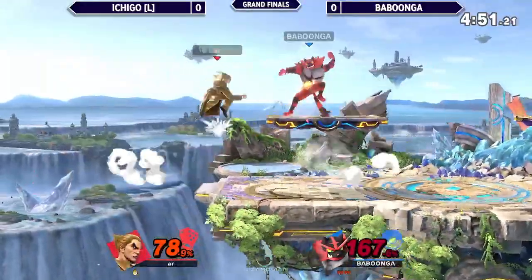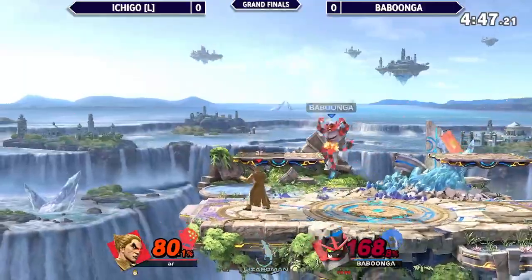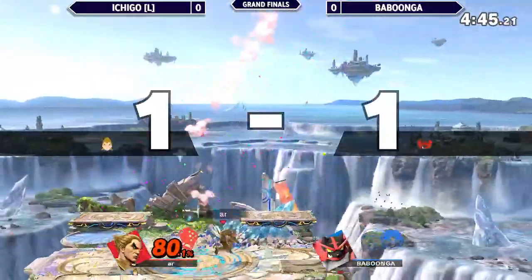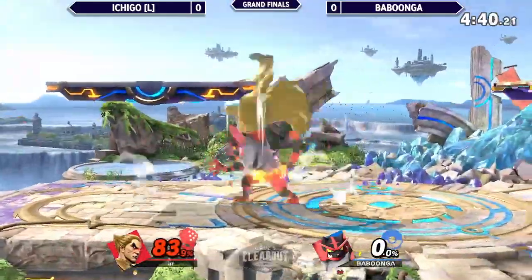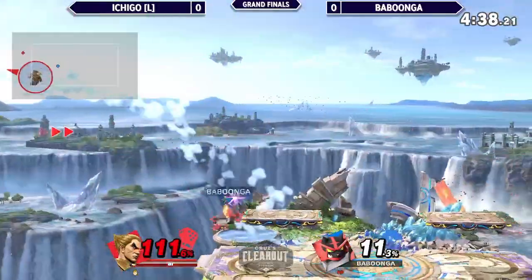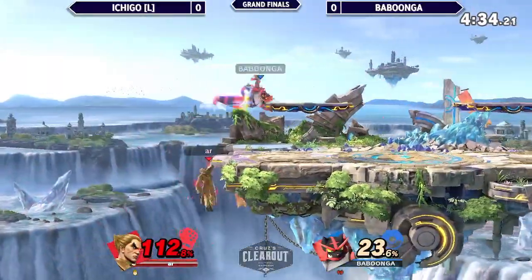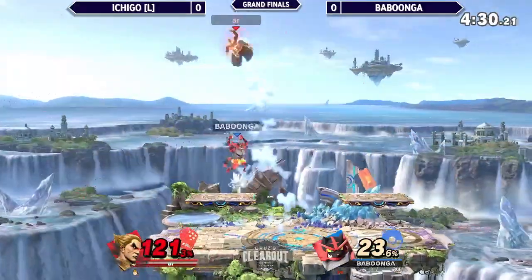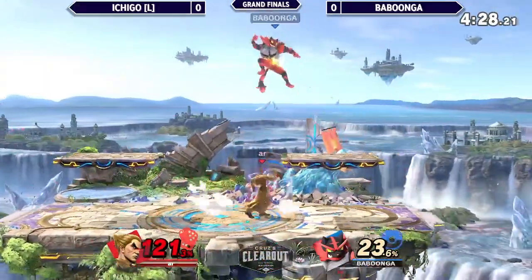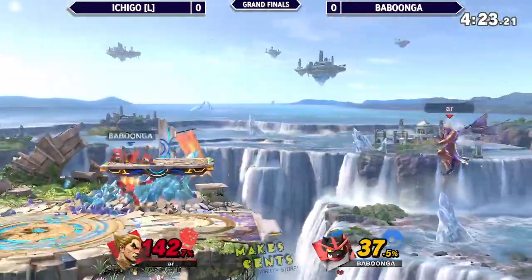Ichigo needs to clean this up now, because max range Incineroar is one of the scariest characters I've ever encountered. Babungo looks for a counter, and Ichigo keeps the double-up beat. Gets out of the way of that neutral B, but we have a grab out of Babungo and now we have an offstage situation — what's the ledge trap? Neutral B? Nothing doing. Ichigo gets stuck on that platform trying to get off. Just lets it rip — neutral B, get me out of here.